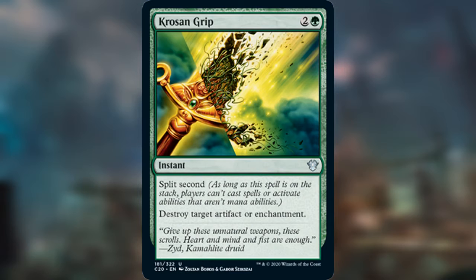That basically means when you cast a spell with Split Second, no one can respond to it, and nobody can cast spells to respond to it either. So you can't counter it or anything — it basically cannot be countered and cannot be responded to.